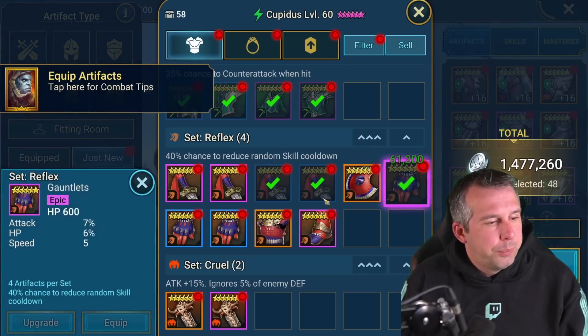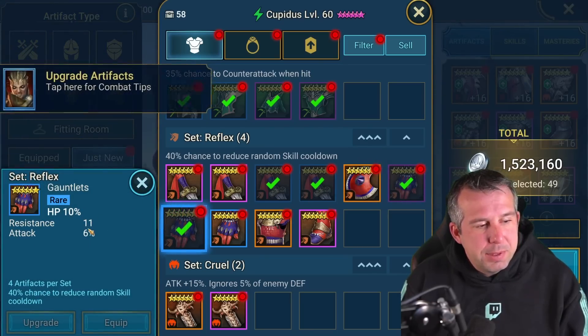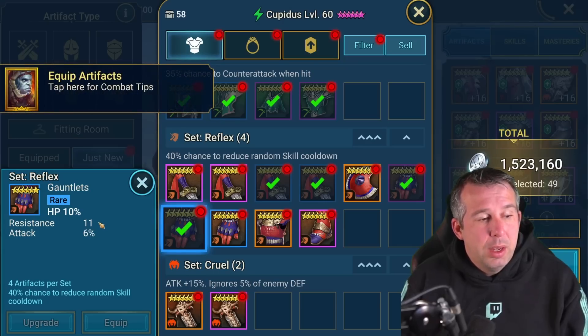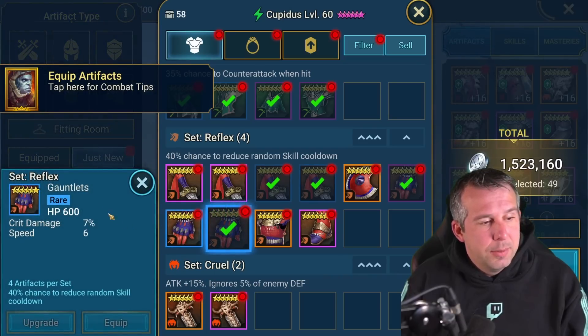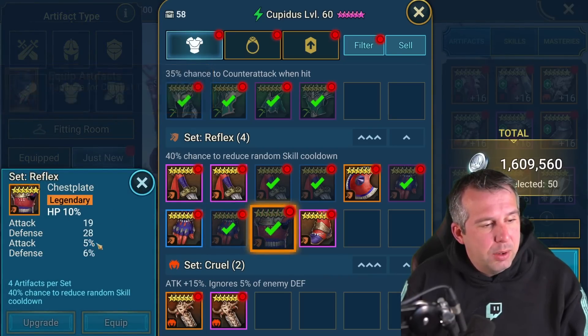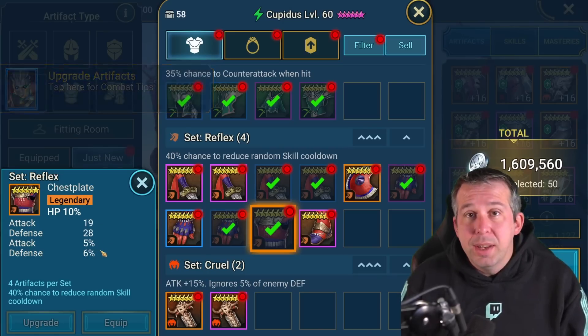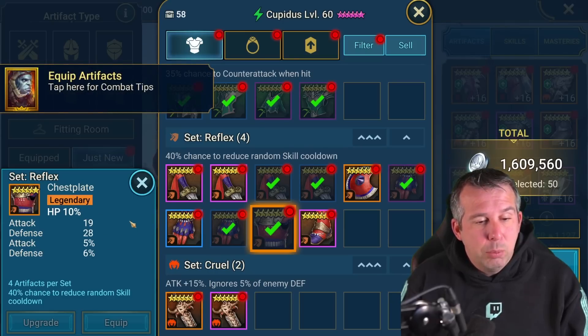Flat stat on the gloves - no thanks. HP percent with resistance and attack percent - because I don't have a lot, it might be something I roll to see what the third roll is, but I need to find something else that's good. I want to see a double roll in resistance for these to be decent. Flat HP with two awful substats - that's just a sell, just not good enough.